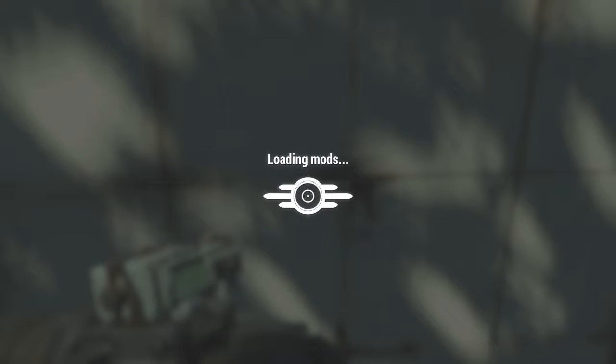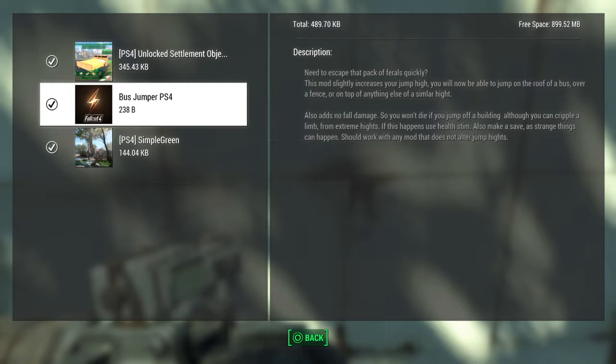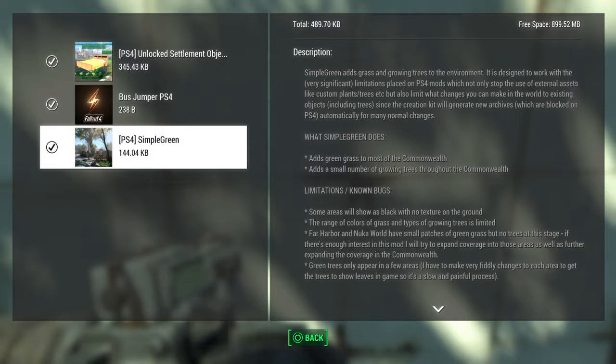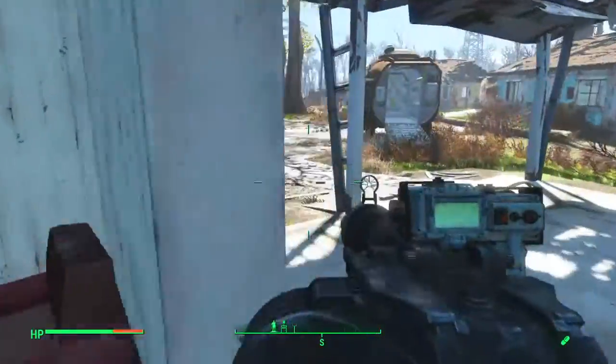I have three mods: PS4 Unlocked Settlement Objects, which is basically stuff that you would probably want in a build; Bus Jumper, which gives you increased jump height; and Simple Green, which makes the environment more lush. Let's go check that out.